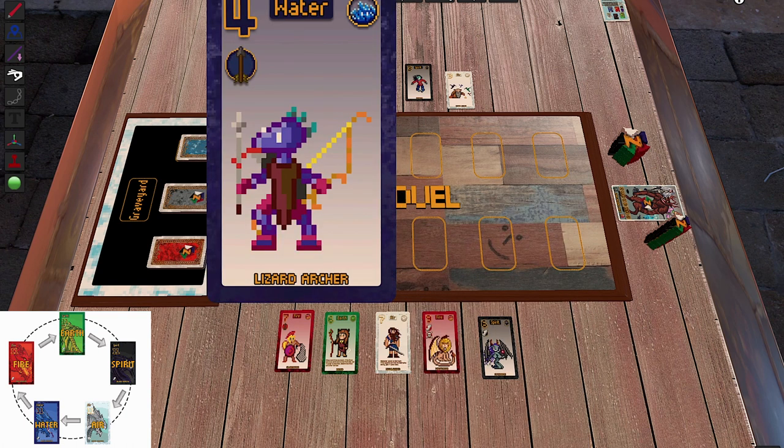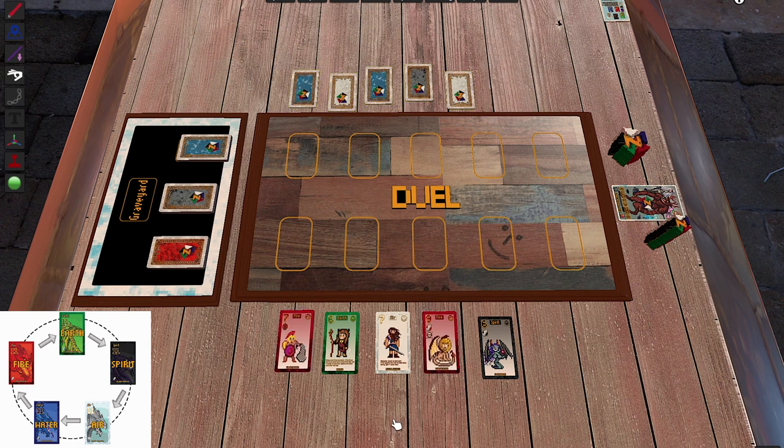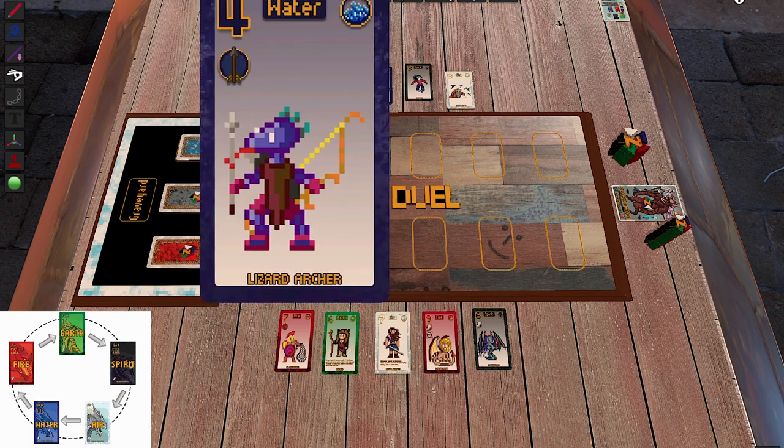The Manticore can also fly. The Succubus can fly too. What does my opponent have? From the backs I can see two Water cards and two other cards. I have two Fire cards — not great against Water — but I also have an Air card to counter one Water card, an Earth card to counter a Spirit card, and a Spirit card to counter an Air card.